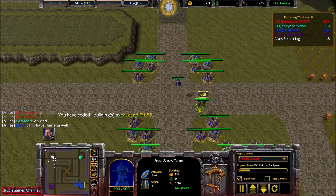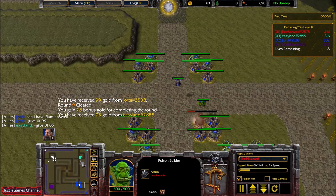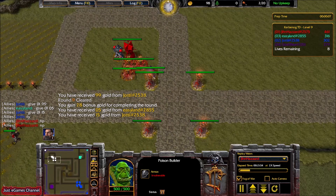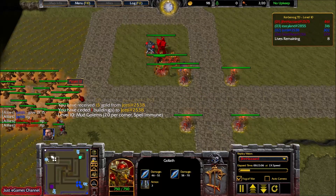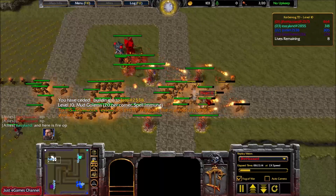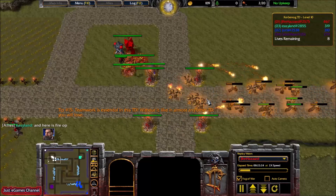The other guys will be asking for my Flamethrowers, so I will be building them on these corners — for all four corners. I have all four of them and I'm ready if an air wave comes. I also have my Goliaths. Luckily, Mud Golems come and I will be annihilating them with four Flamethrowers. This guy says 'Fire is OP' — and yes.